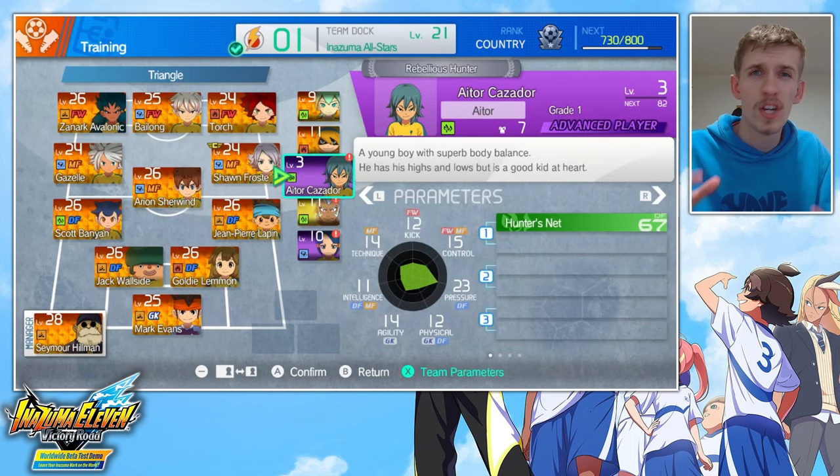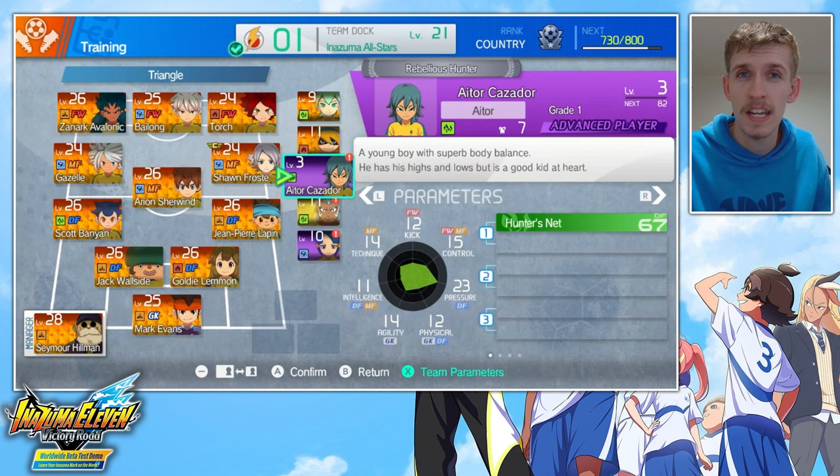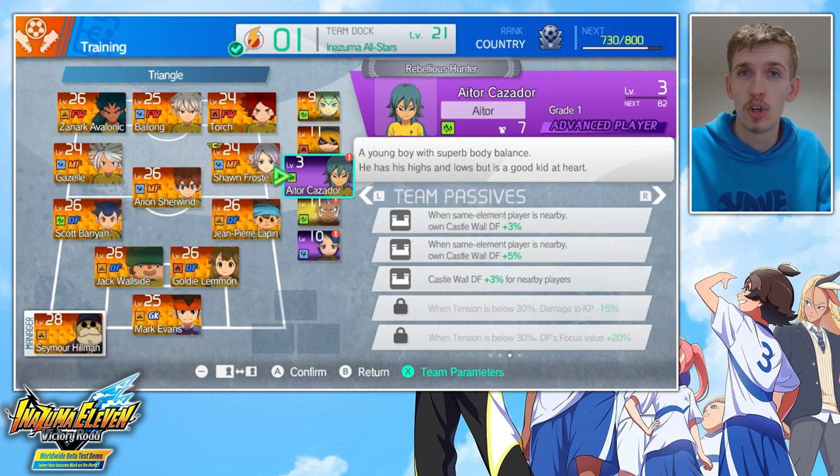On top of that, Hunter's Net is wood, which — if I understand shot block elemental advantages correctly — means he's good at blocking things like Bialong's Drag and Drive. But I might be wrong about that. There is a serious lack of fire forwards being used, which means Ator is a really good defensive option and might sometimes be a better option than Jack. While I don't think any of his passives are particularly meta, when tension is below 30%, damage to keeper points is minus 15% — that seems like a good one to have. Plus you get a bunch of stuff boosting your castle wall. He seems like a great defensive option.